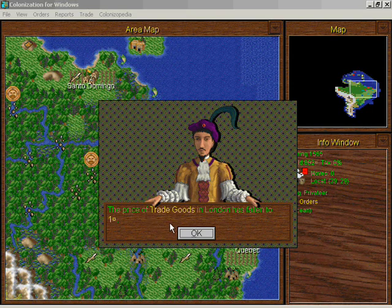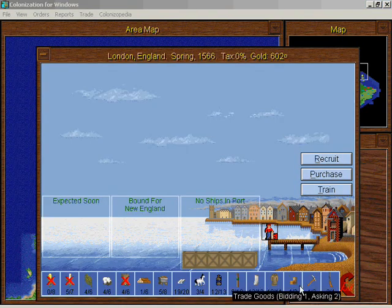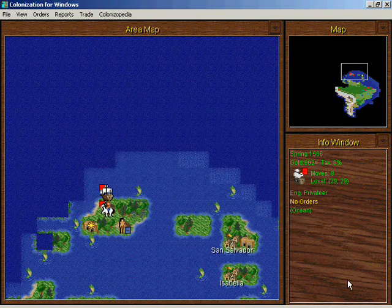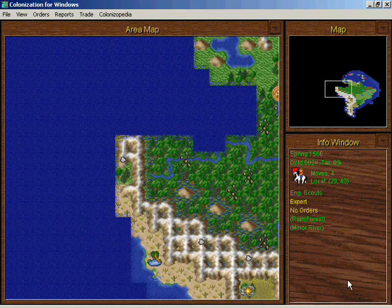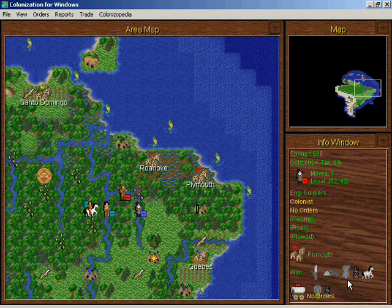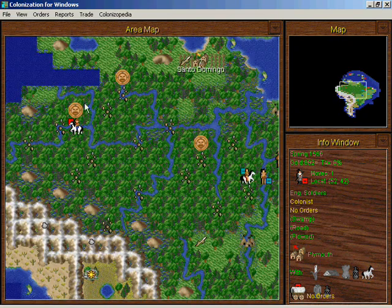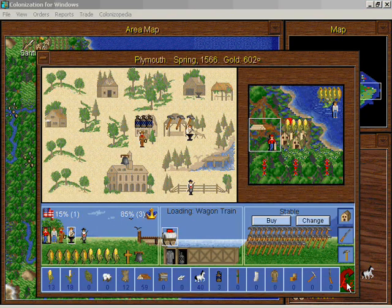The price of trade goods fell — I might actually be willing to buy some. They don't cost 100 gold; they sell for 100 gold, but 100 tons will sell for 200 gold, and I might be able to get more than 200 gold for them in the New World. We still don't have enough horses in Plymouth — I'm doing the horses the hard way apparently.